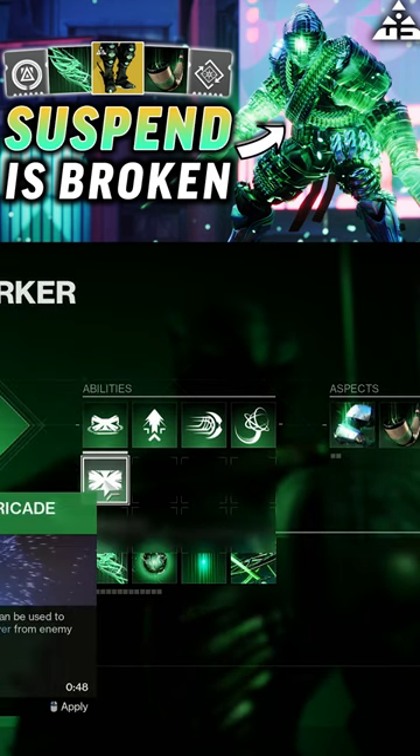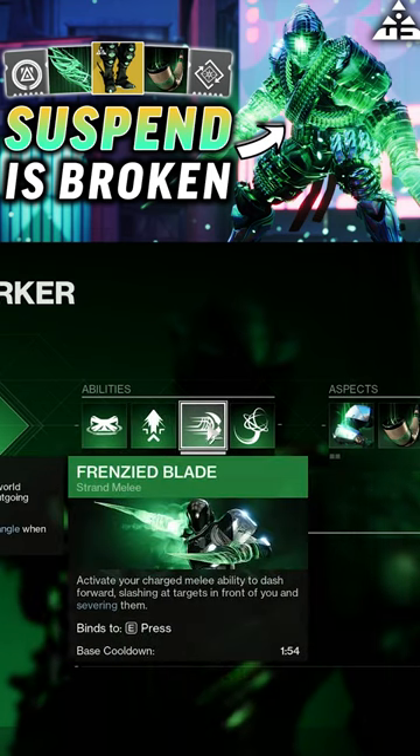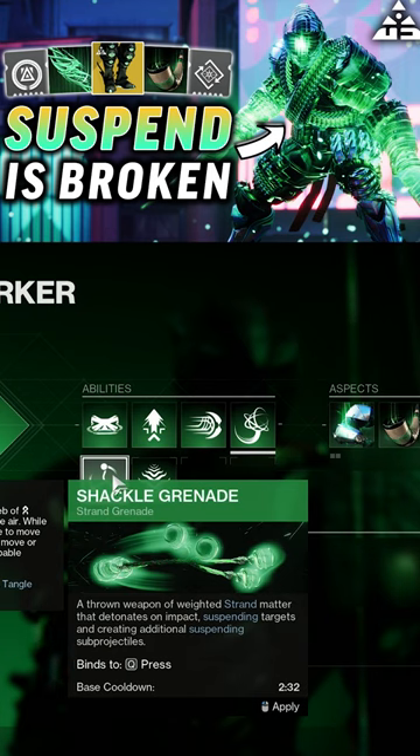For our abilities, you can either go with the Rally or Towering Barricade. Use whatever movement ability that you want. We only have the one melee, which is Frenzied Blade. And then for the grenade, you can either go with Grapple or the Shackle Grenade.